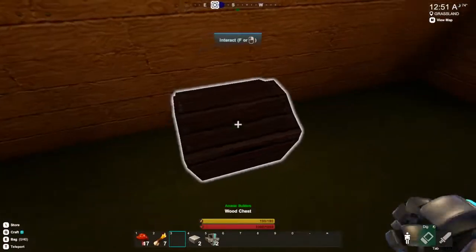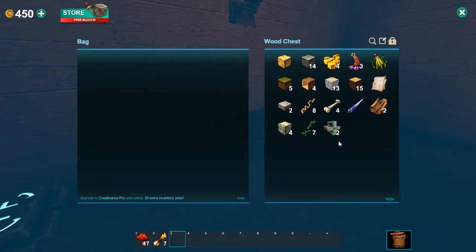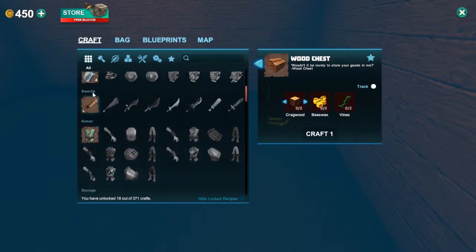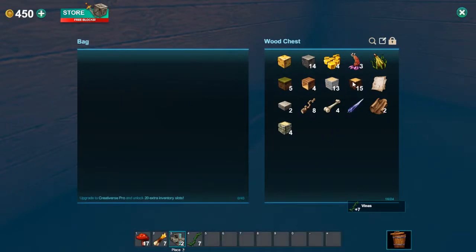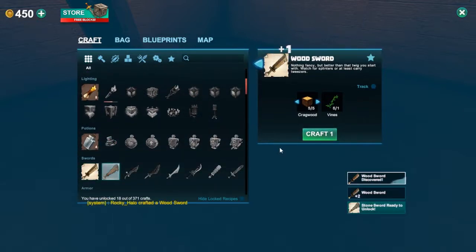So just put everything in this chest here. You have a compass here on top. So this piece. What do we need for the sword? I can make us wooden swords right now. A wooden sword.